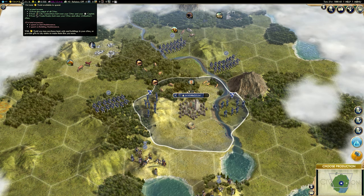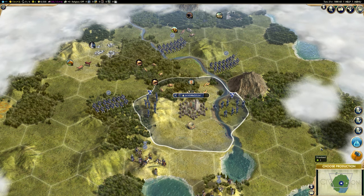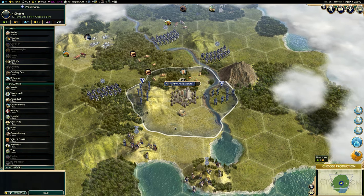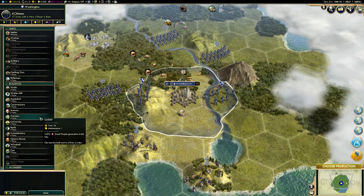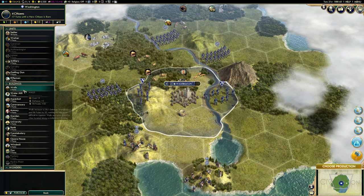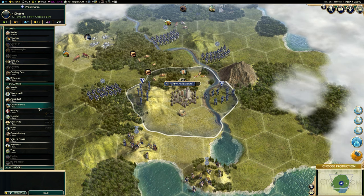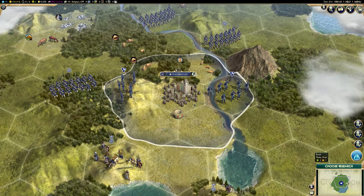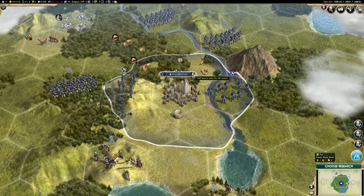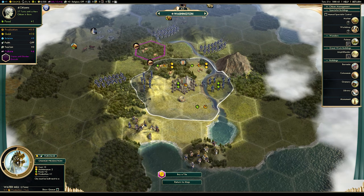There is one more resource that wasn't covered in the top right, and that is production. Production is your means of production — your cities will use it to build buildings and units. For the purpose of this video, I'm going to choose to build a water mill. You'll see it's going to take 2 turns.